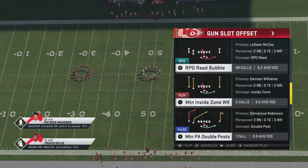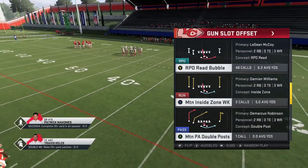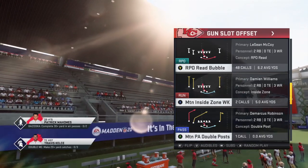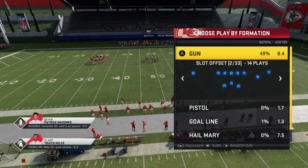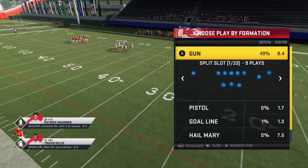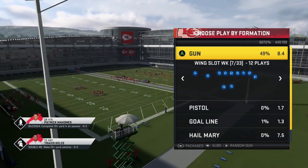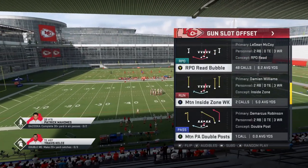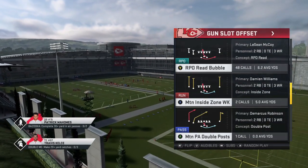In today's video we're going to touch on a tip we put out on this channel a while back, revisiting it in the Spread Series but adding a complementary pass play so your opponent can't make a simple adjustment. We're going to talk about the Gun Slot Offset — this is formation number two out of 33. In the Spread Series it's a lot easier to know your formations by number, because scrolling through them all can be daunting. The real tip here is we're going to run the RPO Read Bubble with the auto-motion player going from the short side of the field to the wide side.